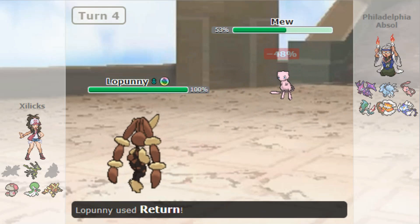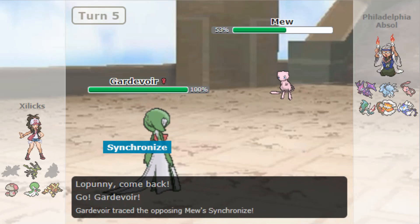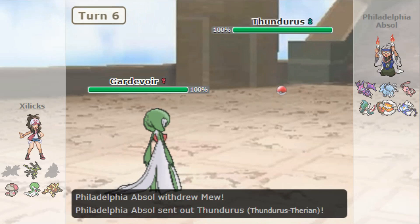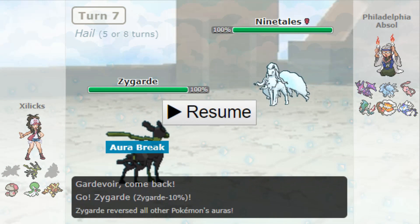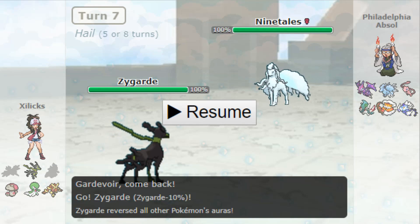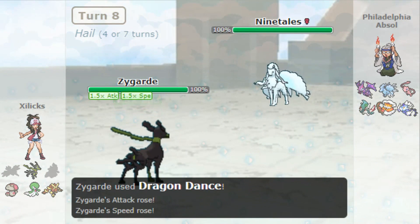The only potential option I had was to deal with maybe a setup Zygarde. I get some damage off on the Mew — it reveals it's pretty defensive. I go into Gardevoir to try to do something at this point. The Ninetales is brought out to take advantage of this. I bring in the Zygarde. I'm thinking, okay, I have to make a play. He can't afford to let me set up, so it's in his best interest to kill me here. But on the off chance he's afraid of me knocking him out, I should have gone for Iron Tail. I did have Iron Tail. I should have gone for it. Obviously there's the chance to miss, but I get greedy — I try to Dragon Dance, and he knocks me out.